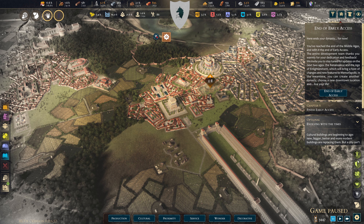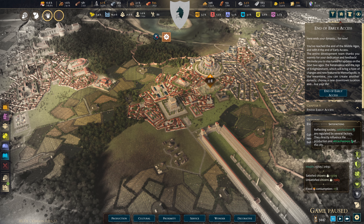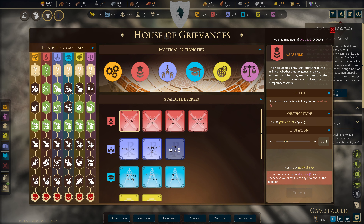We have some problems because the population is so much and there aren't enough monuments to cover everything. Things are starting to fall apart — consumption is at minus 15% reduction in incidence. Creativity is not too bad. I've enacted some decrees, and these give you a unique bonus linked to political authority and production.